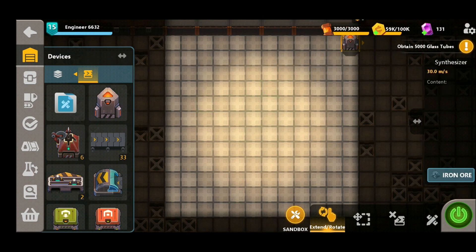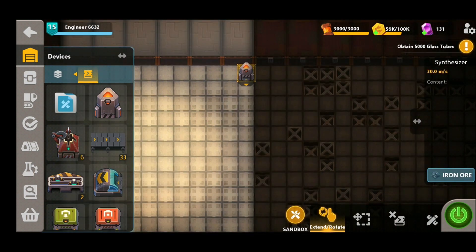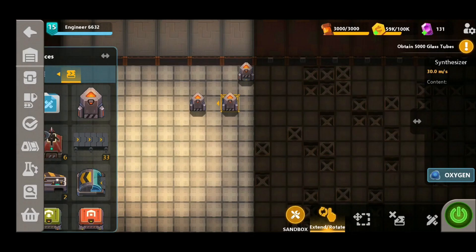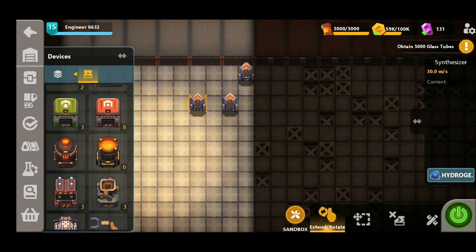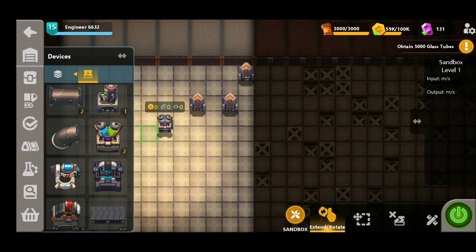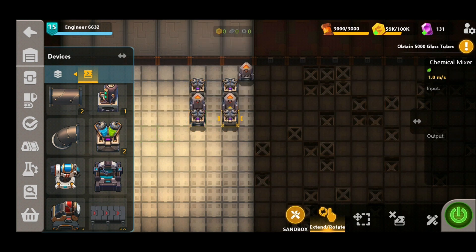Now one of the reasons sulfuric acid is so difficult is because you need to craft water. In order to create water we're going to need three synthesizers. We're going to start by placing one synthesizer in the top right hand corner, and then a further two just a little bit below. We're going to need two parts hydrogen and one part oxygen, so the two external synthesizers we're going to change to hydrogen and the center one is going to be our oxygen.